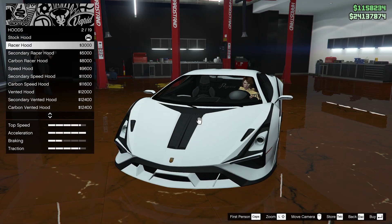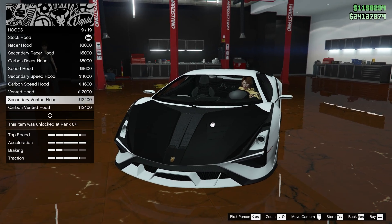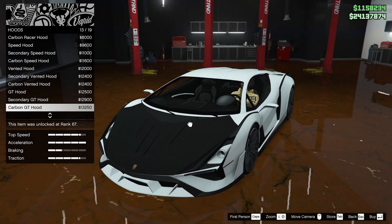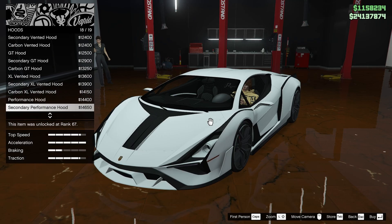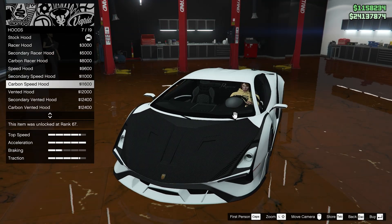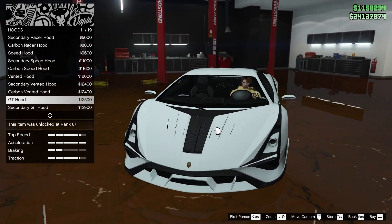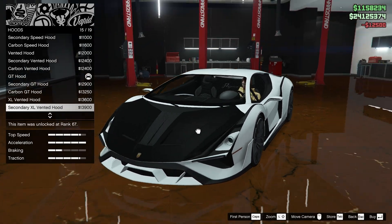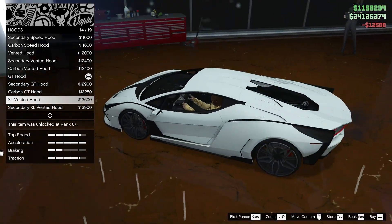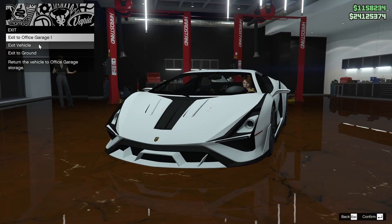Onto the hoods. Got the Racer hood, Carbon one, Speed hood, Vented hood, GT hood, XL Vented hood, Performance — so that just adds some... I'm not sure what the difference is. Anyway, I think I like the GT hood the most. It's not too obnoxious. The XL Vented one could also look good, but I think this one looks pretty sleek.